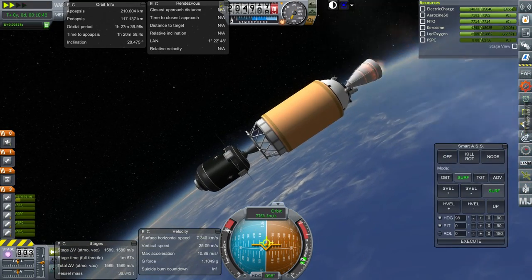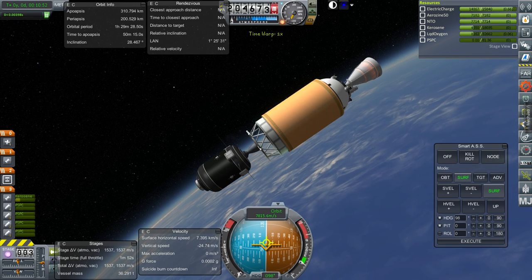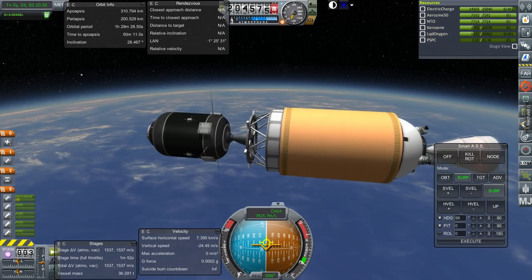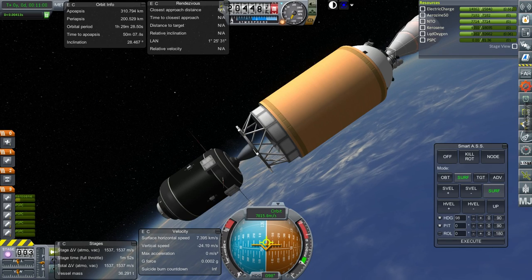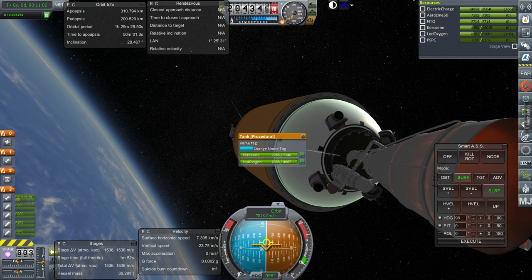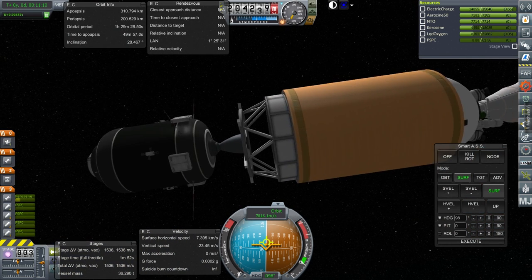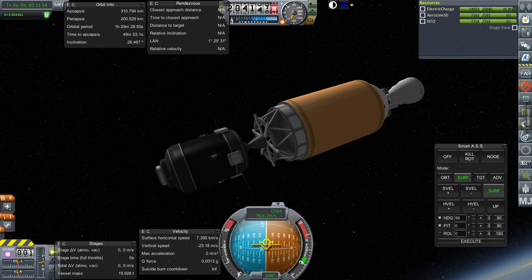Okay, here we go — and shut down. I wanted apoapsis to be a little bit higher just to help with rendezvous. But I was supposed to shut this down before we made orbit — shoot. Space junk again. I don't suppose we have RCS thrusters on this? No. And it can't restart. I was thinking about something else. So yeah, let's just dump that, but we've got an extra bit of space junk.